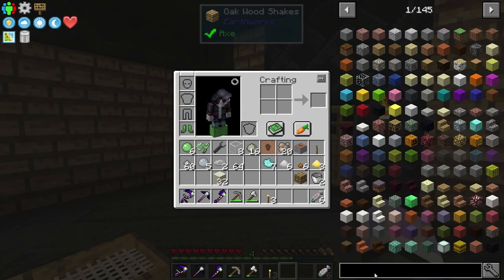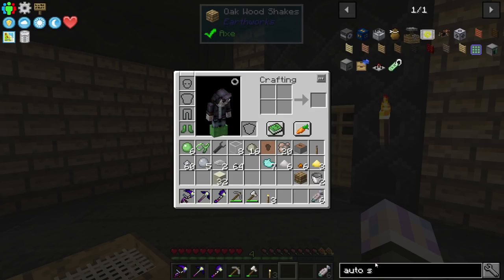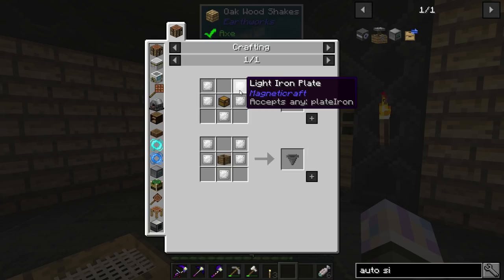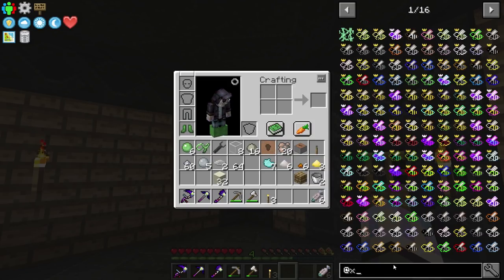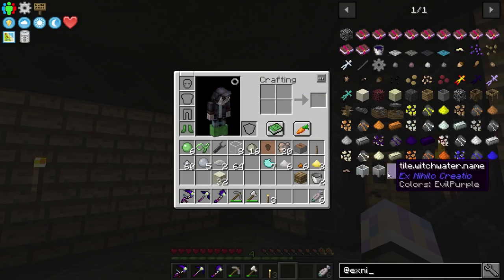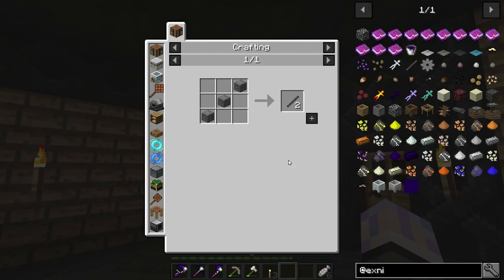I want to get to automated sieving next - it looks like it's the Odyssey machine from Extra Utilities. We need pistons, two tin gears which we can make really easily now since tin smelts quickly, two hoppers, water wheels, and stone axles. Everything's really simple. I think I'm going to wrap this video up here and get into the auto-sieving tomorrow.